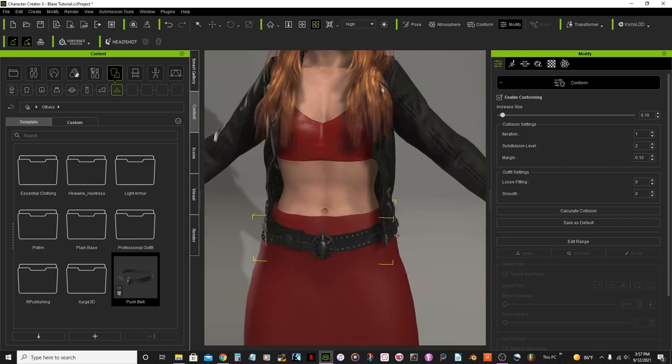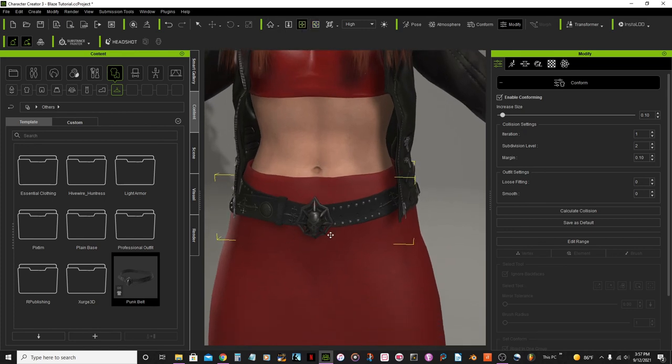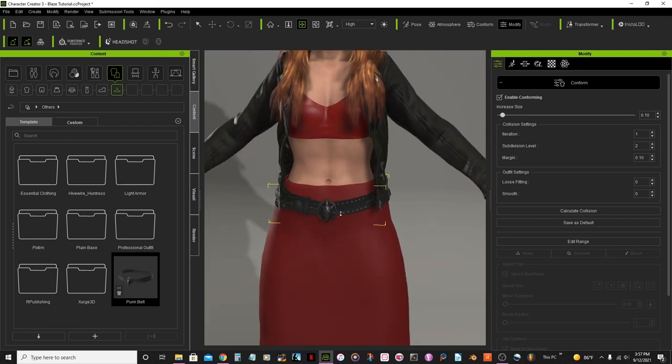In Blender I'll be fixing the buckle — probably going to delete this and everything. I just simply forgot to add the belt for that part.